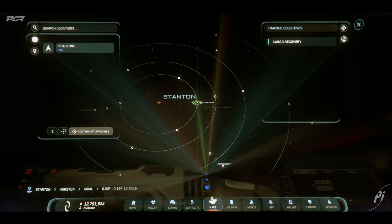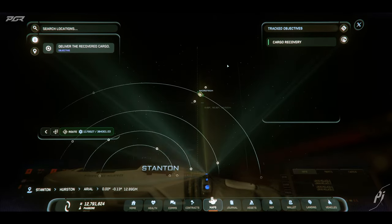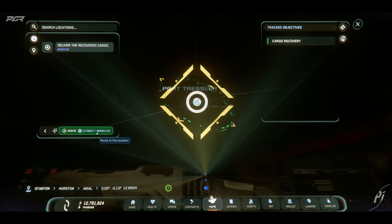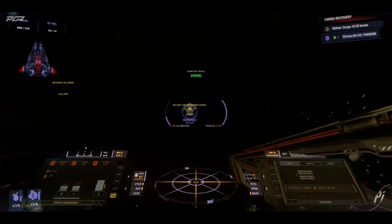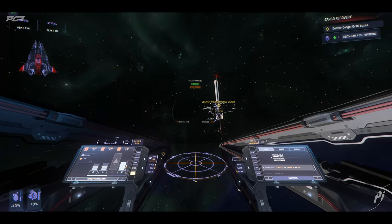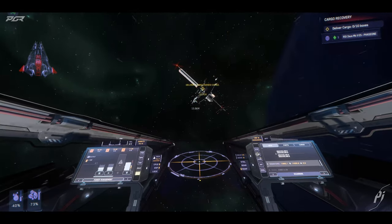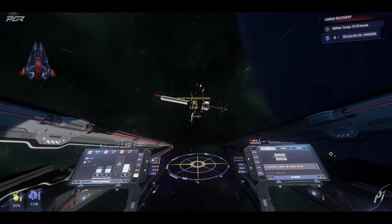I'm taking this to Microtech — wait, I'm going to Tressler. I've got the fuel for it. All right, it looks like we made our way to Tressler. Let's see what happens when we deliver this cargo.